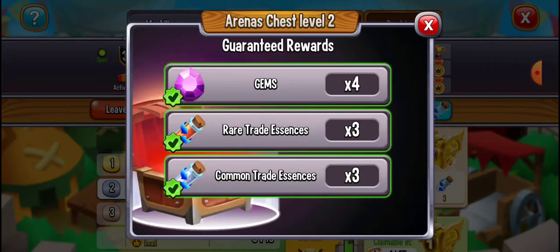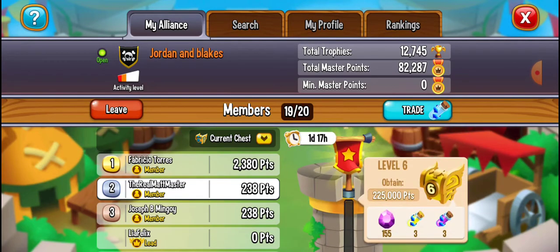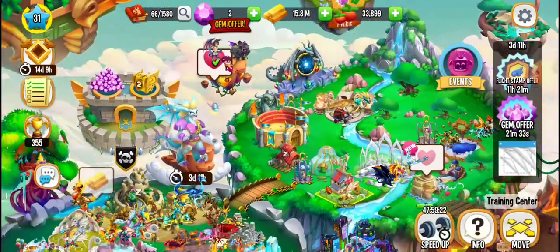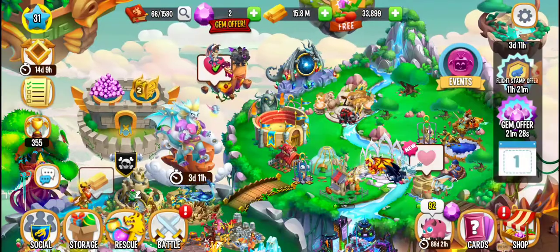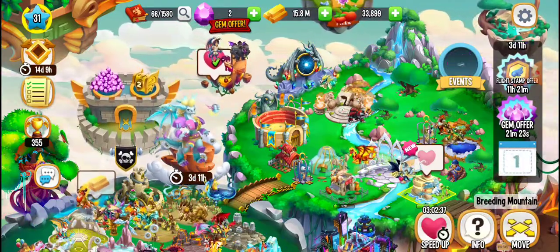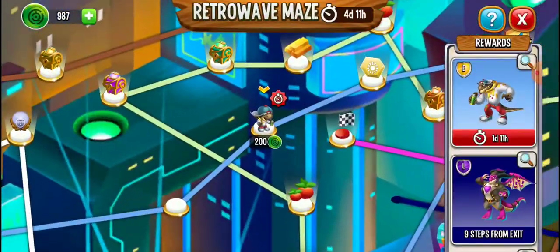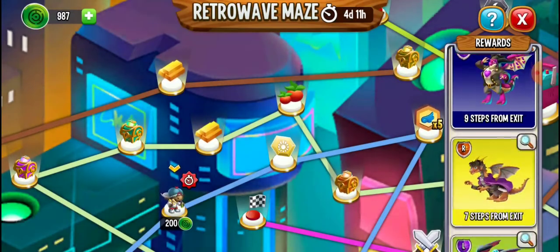Battle in the arena? I want those 155 gems more than anything — I just want the Cosmo Dragon. Let's see... Okay. Bye.